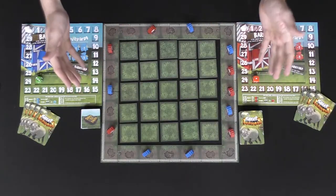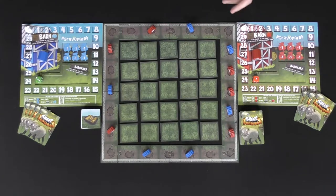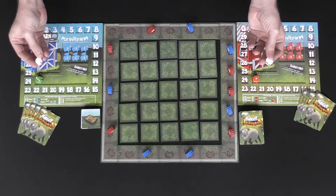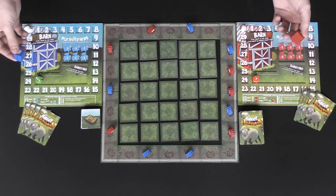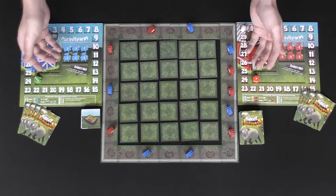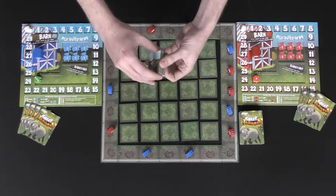Welcome to Sheep Boom Baa. I've set it up for two players — if you're playing with more, you'll use the additional components. First, give every player a player board and a score marker — these little white sheep — and place them on zero. Everyone also gets barn tokens, a number of sheep, and a die placed next to the corresponding player color. Shuffle the deck and deal four cards to each player.